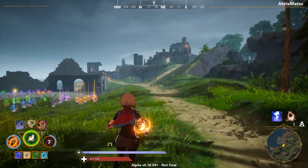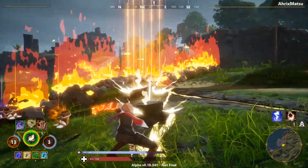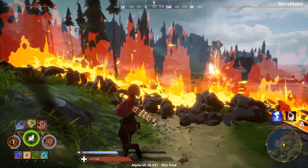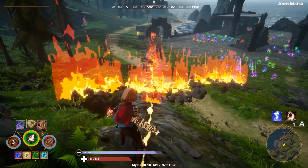Earth and fire is a common combination you'll probably grab a lot. Whenever you use earth basic attack and fire special, you can make a little fire wall, and then use your earth basic attack to make a little flame path.